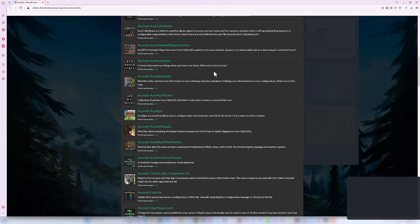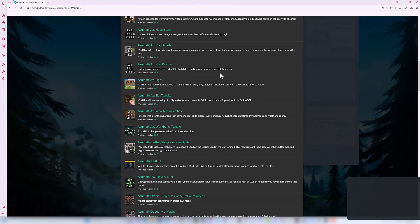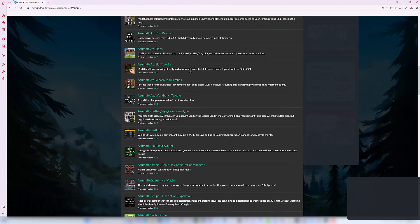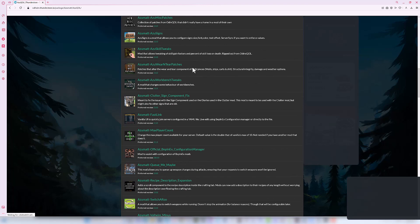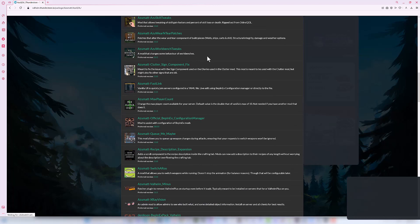Hover Stats is a handy one that lets you point your cursor at something and get a little more information than you usually would from the game. Map Details — I'm not sure if we're leveraging that completely, so I'll probably be learning about that one as I share it. Odd and End Patches — I don't know if we'll look at that in detail, but it's part of the pack. Azu Signs lets us change how signs look and feel on the server — we haven't fiddled with that too much yet. Skills Tweaks we don't mess with at all.